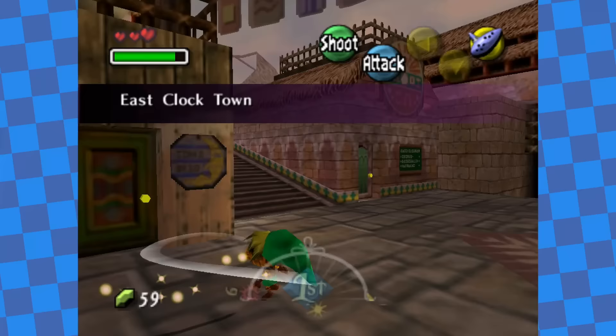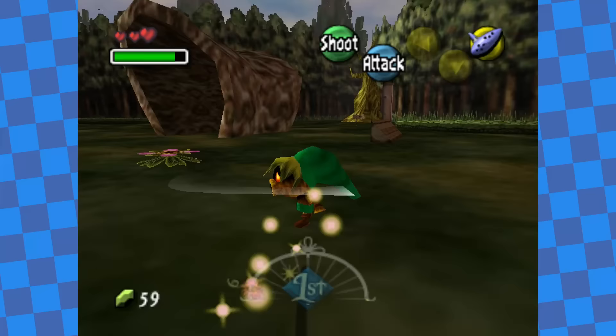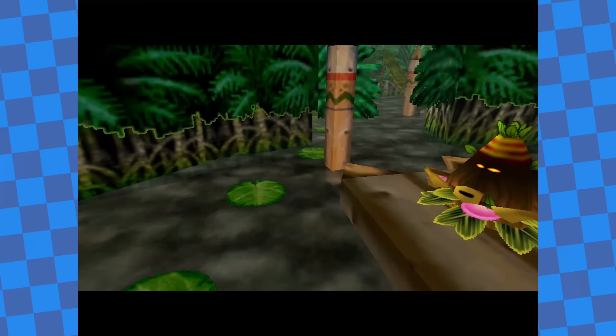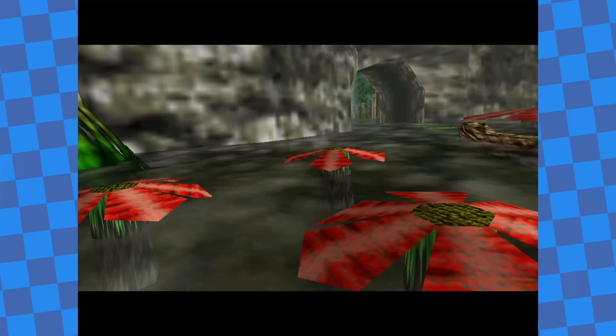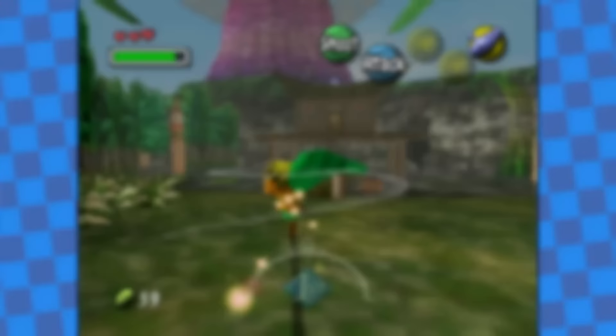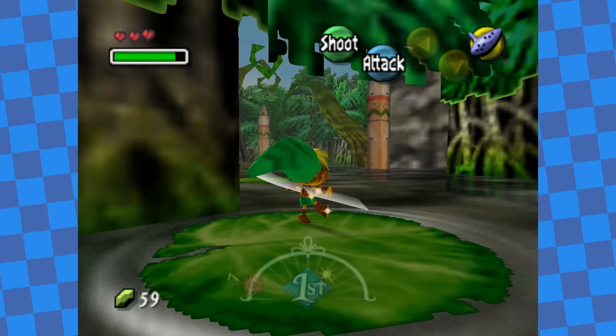I headed to East Clock Town. The guard blocks the exit if you're a Deku, but if I go up against this wall and back walk, I can get past him easily, letting me reach Termina Field without turning back into a human. From there I rushed to the swamp. In this area you have to get a potion from the shop, which gives you a bottle, then use the potion to help a lady in the woods, who gives you a boat ride to Deku Palace. Until you ride the boat, Big Octos block the way — and the potion shop won't give a bottle to a Deku.